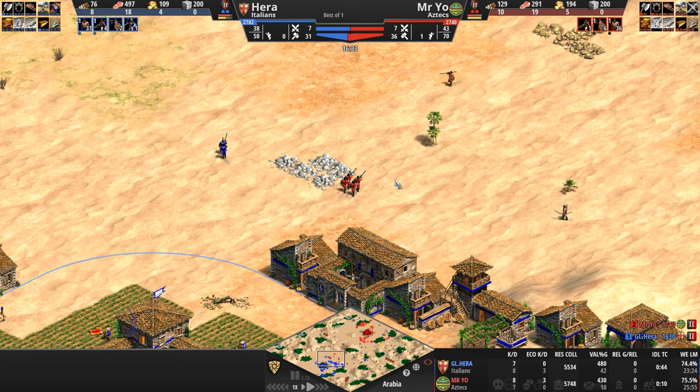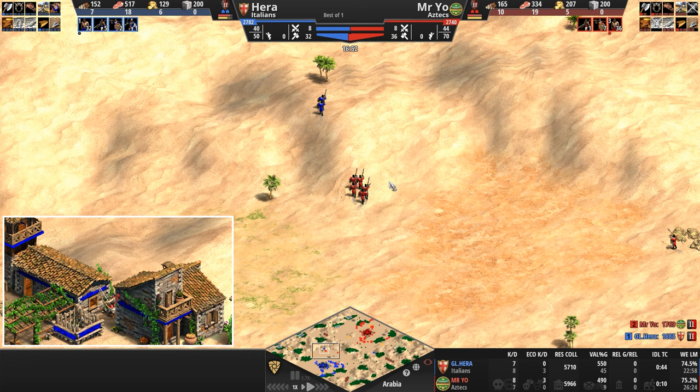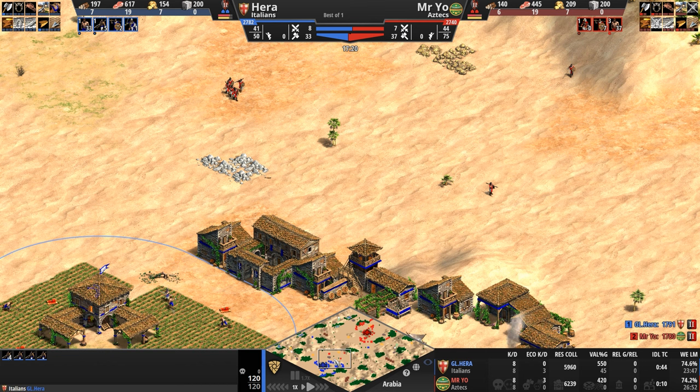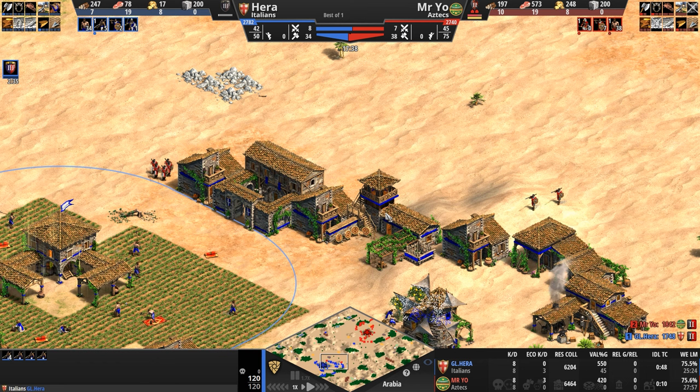Kill counts are eight to seven. Mr. Yo adds one more villager kill as that half-health villager goes down. Things calm down — Mr. Yo has the gold but not the food, Hera has neither food nor gold to go up to the next stage. They've got the structures, so now they're just going to wander around, look for relics, explore the map, get opportunistic kills if they can catch a reinforcing unit. I suspect the main engagement is at an end until resources accumulate, and then going up to Castle Age — hopefully we get to see some big battles.